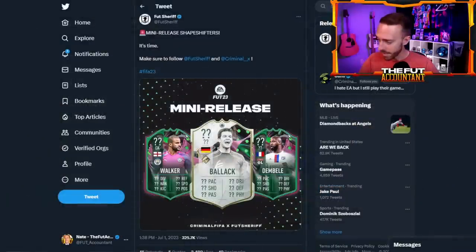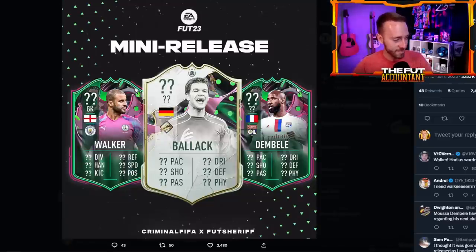We're also getting a mini release today. It's all about Kyle Walker — we didn't see him on Friday, but he's finally dropping today according to Foot Sheriff. He's got to be a goalkeeper card in my opinion — a goalkeeper Kyle Walker would hit different for the memes and everything. I'm so intrigued to see what EA do with this card. Six foot in net is not going to cut it, so curious to see. Balak as an icon shapeshifter is also leaked for today, and then Dembele from Lyon — probably going to be pretty cheap and basically fodder.